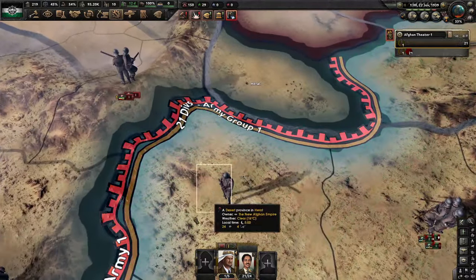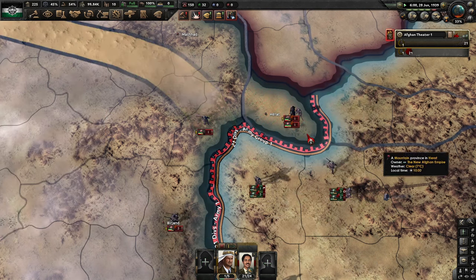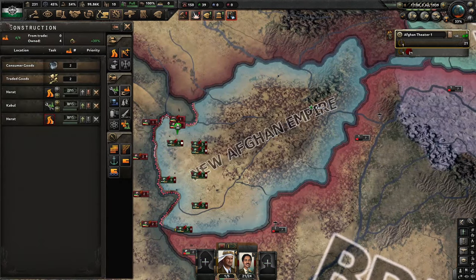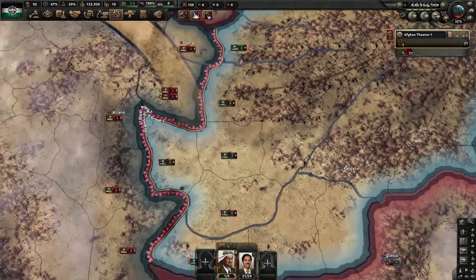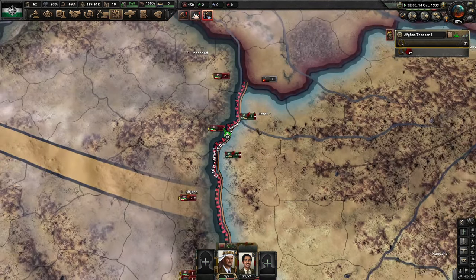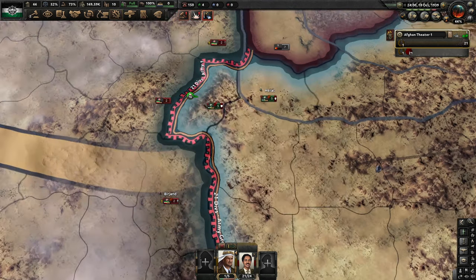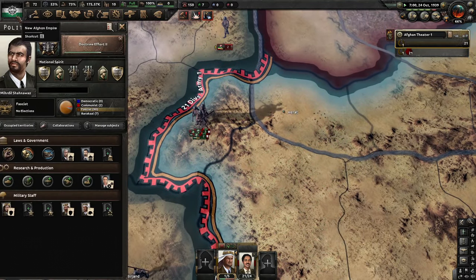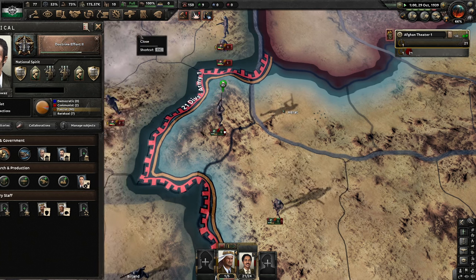As you can see it is 1939, but that is fine — it's a bit late in the game. Japan is taking China right now. She just collapsed. Now we're going for the doctrines as well. This is when we really start picking up the pace in the Iran war — we really start beating them down. We have no manpower problems, we have no infantry problems, so we should now be easily able to just walk through them. Doctrine Effort Two, as you can see right there.